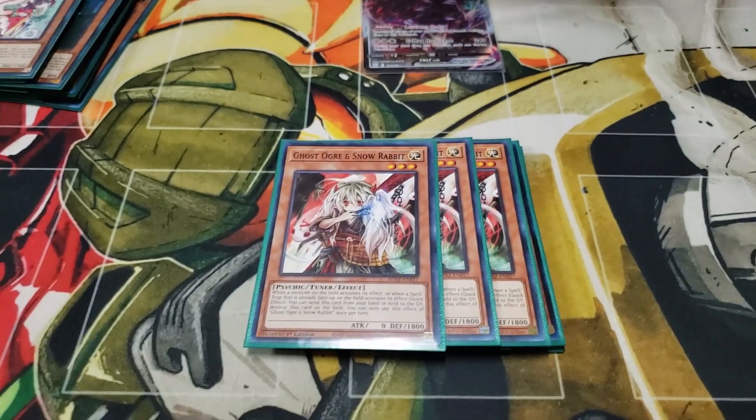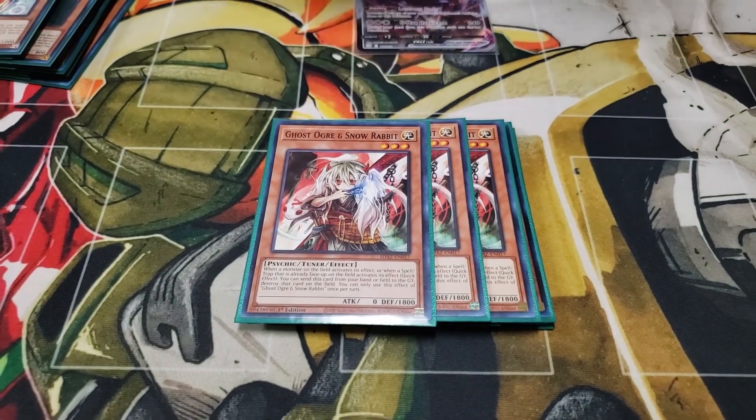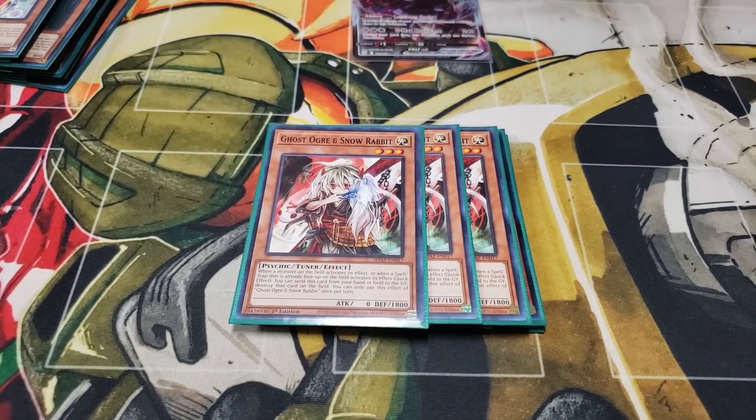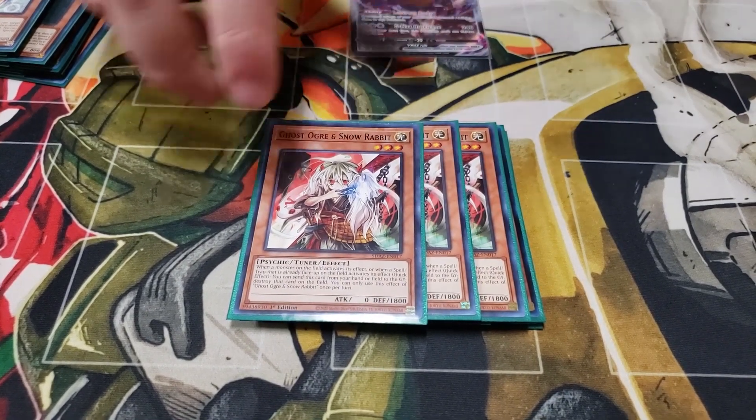You told me that Ghost Ogre at two was one of the cards you thought about cutting. It'd either be that or taking out the Snow. So maybe a Snow and one of the spell cards, and then a Ghost Ogre for three Ash as well. Ash is really good this format against Spright at least, though against Tearlamants not so much, but it's good to side out.